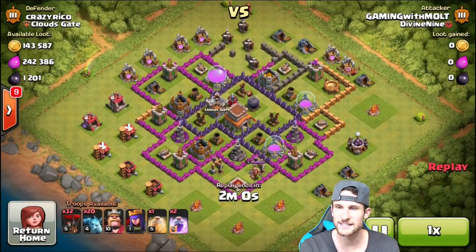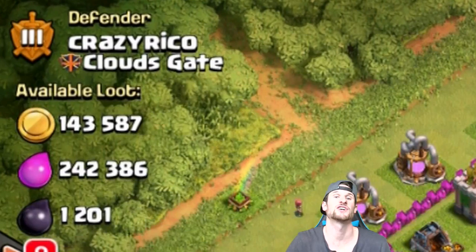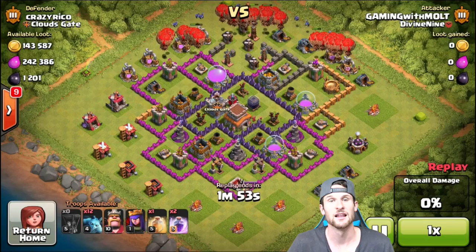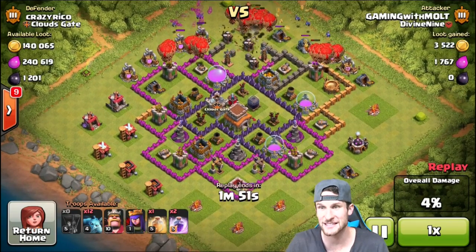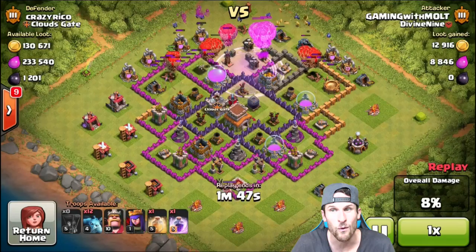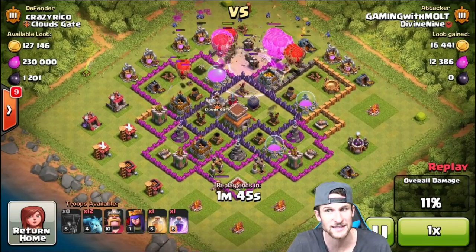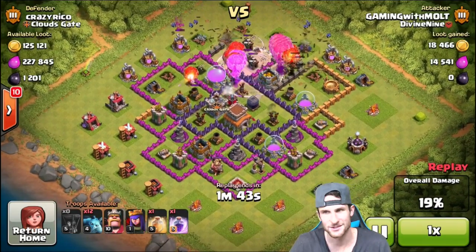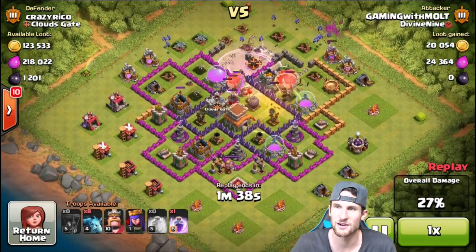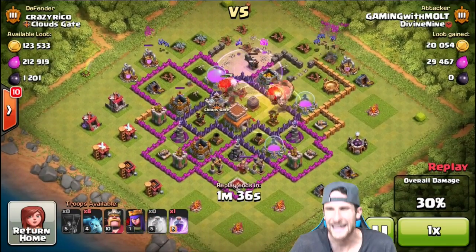All right guys, so here is one of the first attacks — with Crazy Rico from Crowd Gate. He had a really good amount of elixir as well as dark elixir. We're gonna attack from the top of the base. His base wasn't upgraded that well — at least his air defenses look pretty well upgraded, wizard tower not so much, mortars yes — but those aren't affecting us. We're gonna drop a heal spell right there as our loons head in.